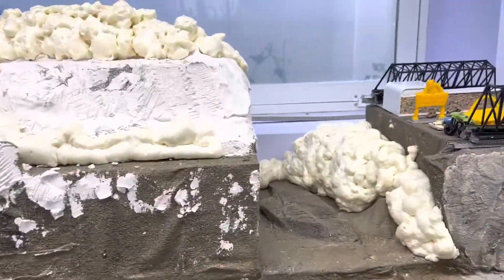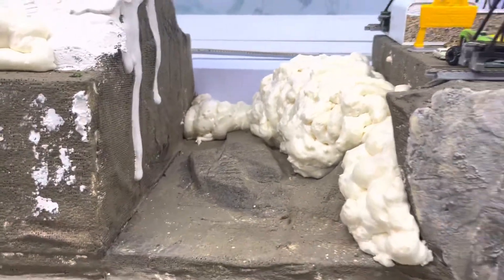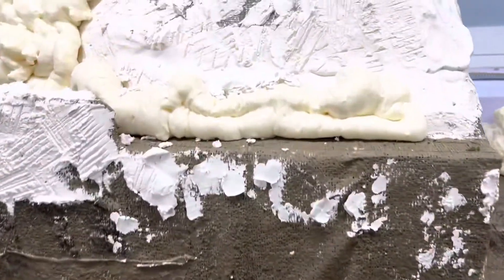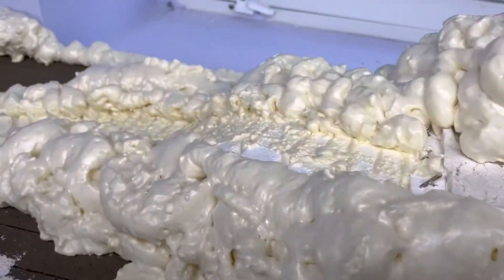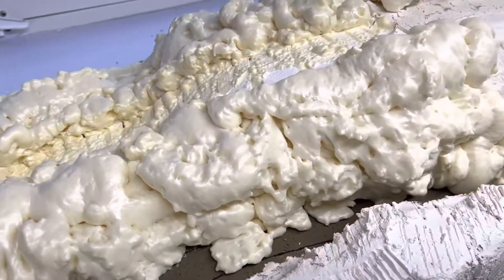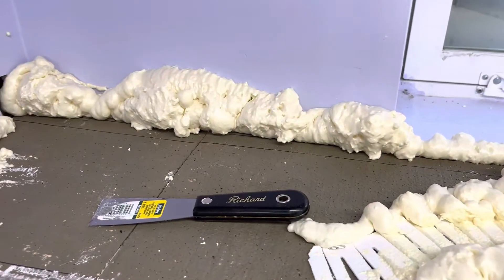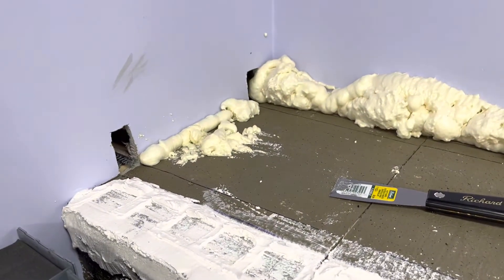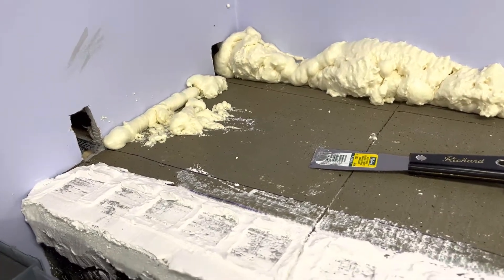I started the scenery on this section here — I put some of that Great Stuff foam. I don't want this to be exactly a square cavern. For the camping scene I did the same thing: I got a piece of foam underneath and decided to make a road using one of the Woodland Scenics risers. I got that figured out, and I wanted some background mountains, so I'll carve those down when they're done.